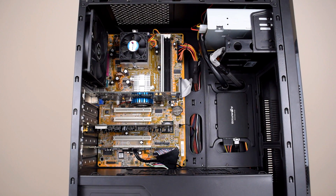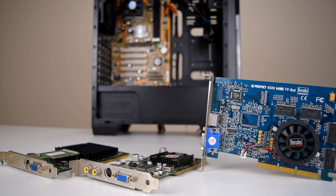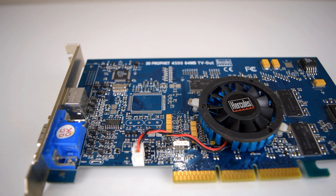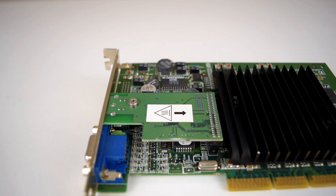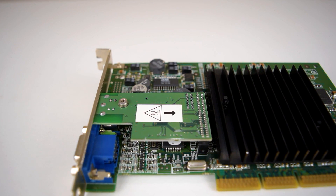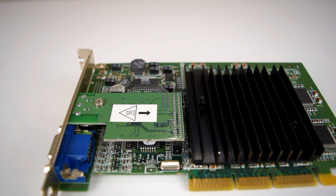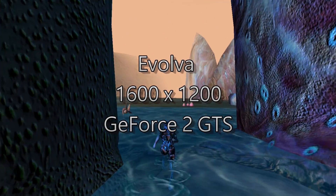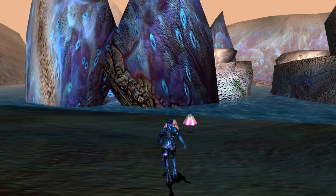Hey guys, how's it going? Welcome to another video. Recently we built an interactive gaming PC. We ended up with an AMD Athlon 1 GHz with a PowerVR Cairo 2 video card. So today we're looking at how the GeForce 2 performs in that same machine. There will be a proper video review on all of these cards, so this is just a comparison between the Cairo 2 and the GeForce 2 GTS in that 1 GHz Athlon computer.